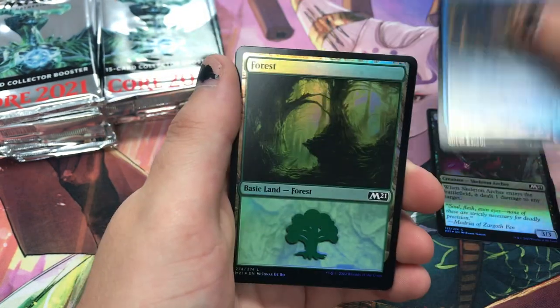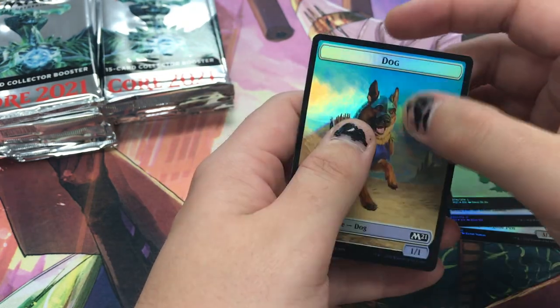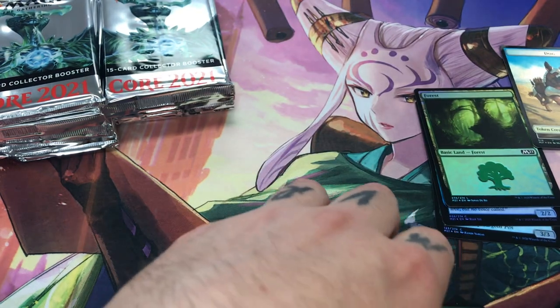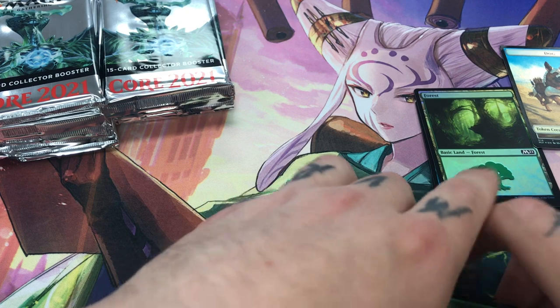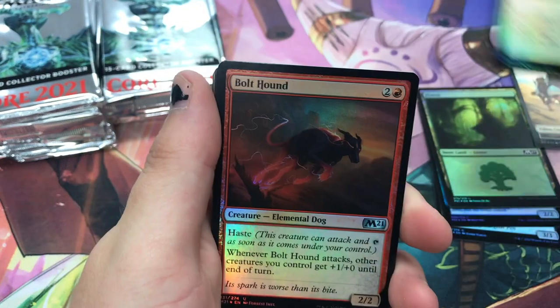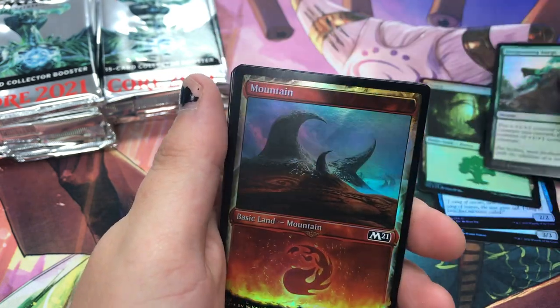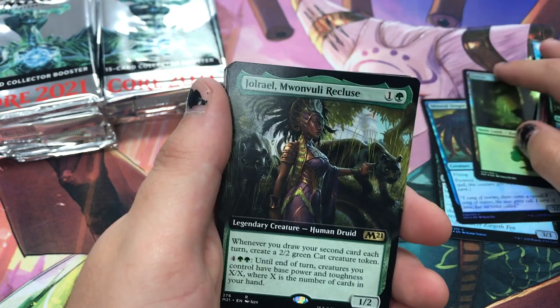So you get a regular basic foil, a dog and a cat — and that's the whole pack. Okay, there's a mythic guys, this was a bad one to drop. I do apologize if you guys are just here for the rares and stuff, but it is new so I want to take my time. Got a special art land.